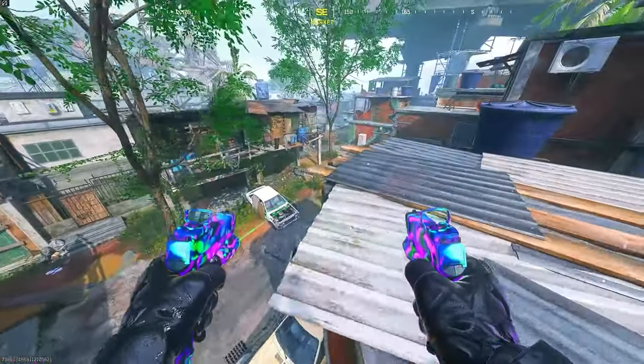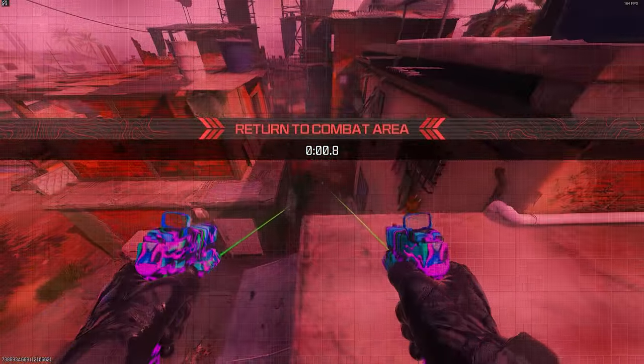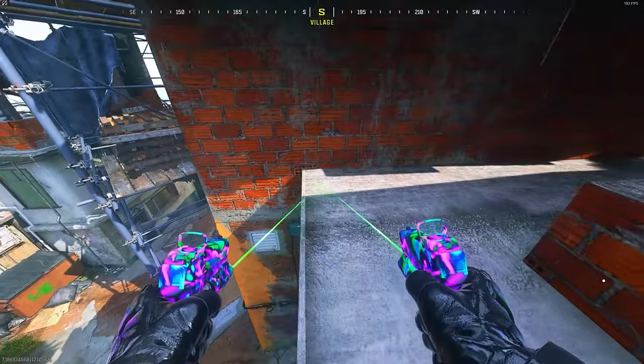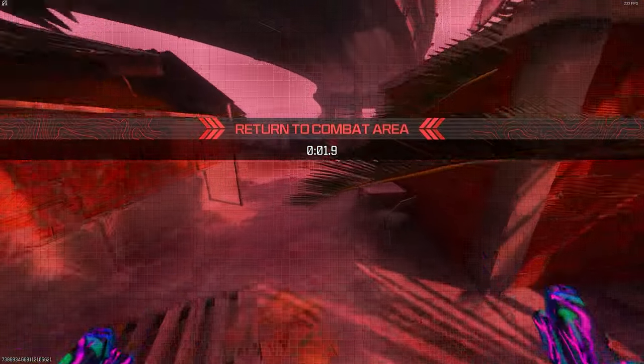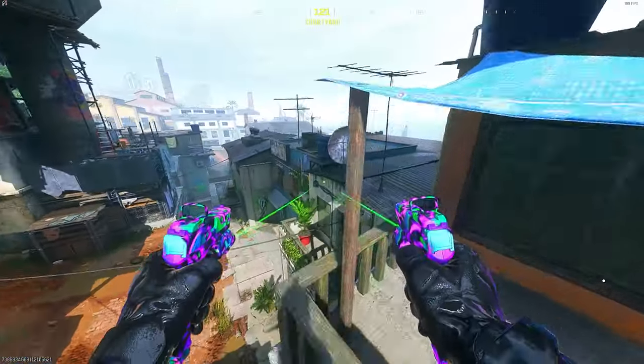Moving on, here's how to do the other extension to this glitch. If you just jump to this roof and then follow exactly where I go in the video, you can literally get all the way to the roofs on the other side of the map. There is another way to get up here — this is how you get to the other roofs, which is pretty cool.